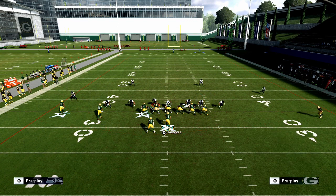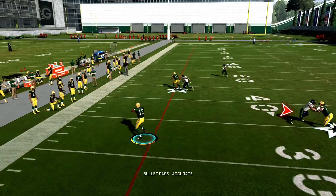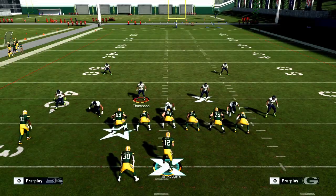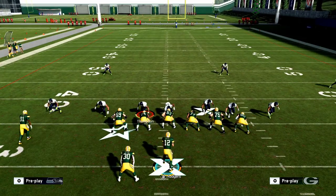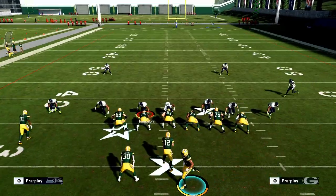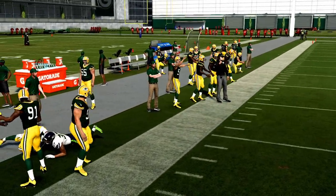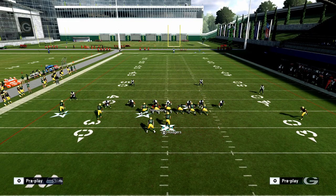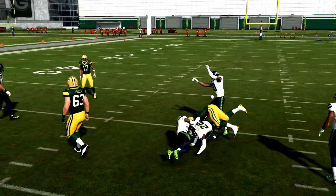With the RPO Orbit Bubble against a simple pass-commit defense, if they send pressure this thing pops for a quick five to ten yards. The goal isn't to throw a screen every play — it's to get them to shift to something like a standard Tampa 2 look. Even in a pass-commit Tampa 2, you can still hit the RPO, and if you want to run the ball, just hit X and he'll run right down the middle.